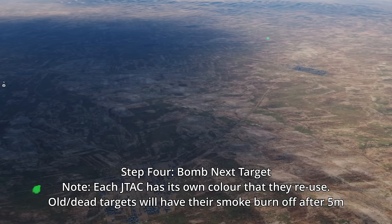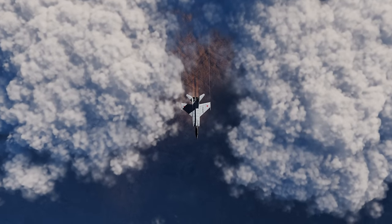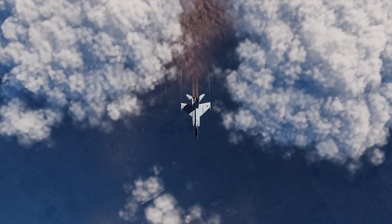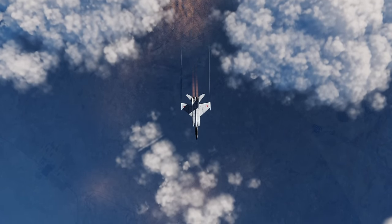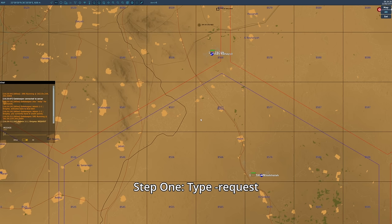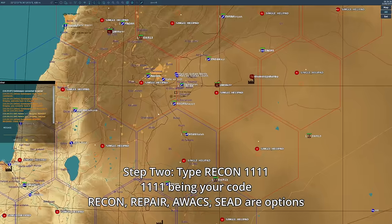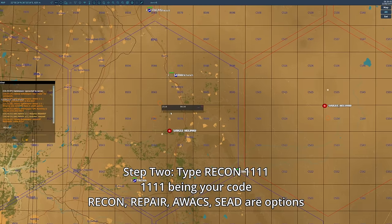We think this will be a neat change as it will give some variety to some weapons being used and allow for more coordination between helos and fixed wing. This also comes at a really good time because the F4 is coming. We are also introducing a new mechanic called credit call-ins. This will allow players to use their credits to help their side. For the initial rollout, there are four call-ins: recon, seed, AWACS, and repair. To do a call-in, you type dash-request and get your code, then make an F10 map marker and in all caps type recon, seed, AWACS, or repair followed by your code.